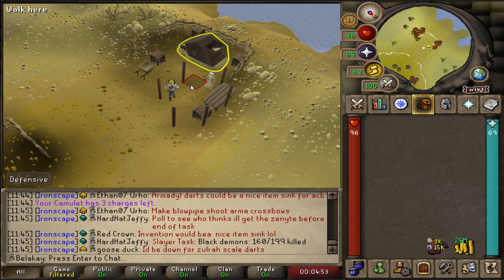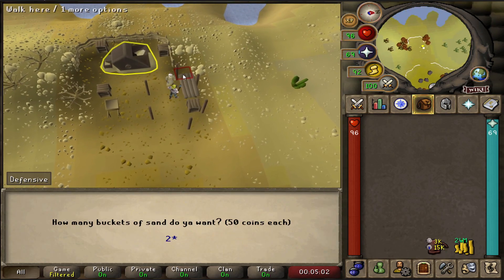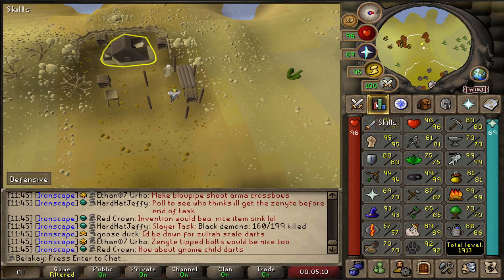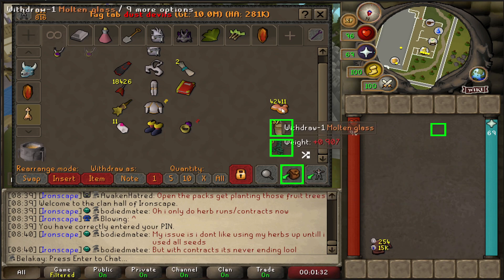We've just finished mining 25,000 sandstone. Now we just claim our sand from Drew — we'd like all of them. There it is! We now have all of our buckets of sand for 93 crafting. I've just finished making all of my molten glass, now we have the fun of blowing it all into light orbs. Let's go!